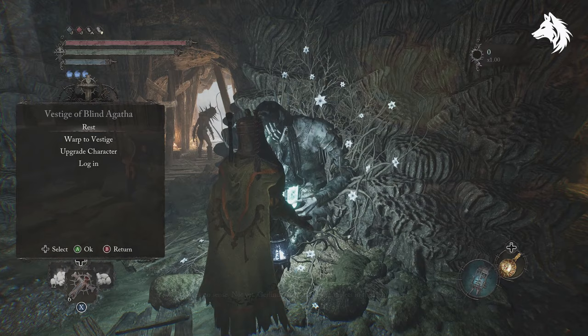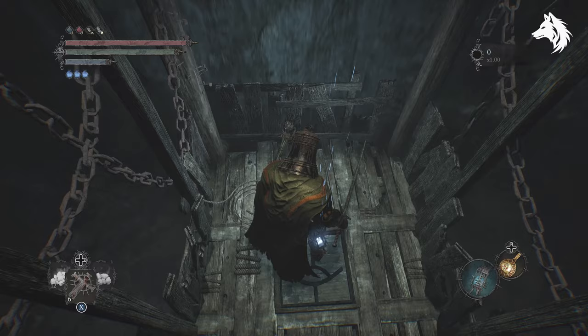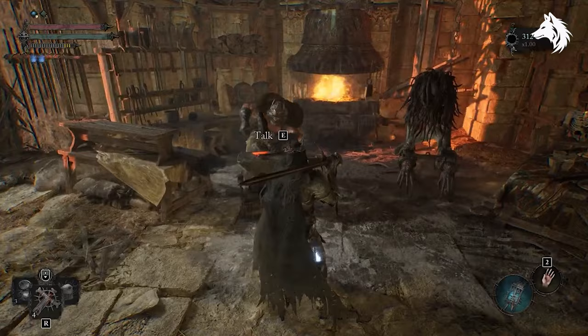You start the quest when you find Gurlinda trapped in a cell in the lower mines area of Pilgrim's Perch. If you've made your way through the level already, you can take the elevator down from the Vestige of Blind Agatha, then drop down, defeat the enemies, and one of them will have the cell key. Use it to free Gurlinda and then travel back to Skyrath's Bridge where she will set up shop together with Sparky, and you can now upgrade your weapons here.